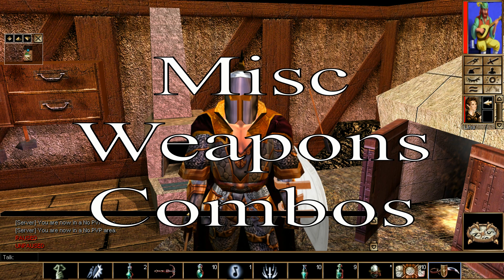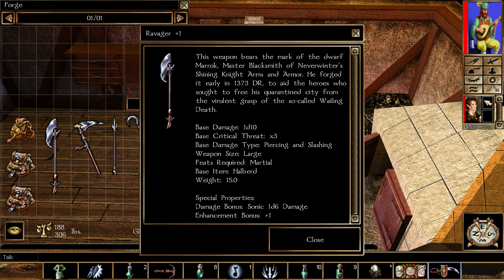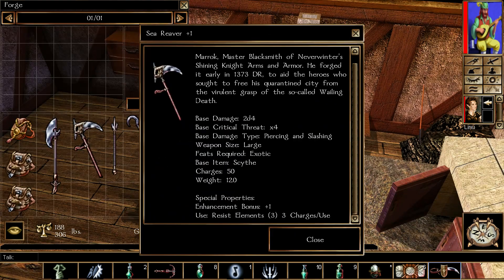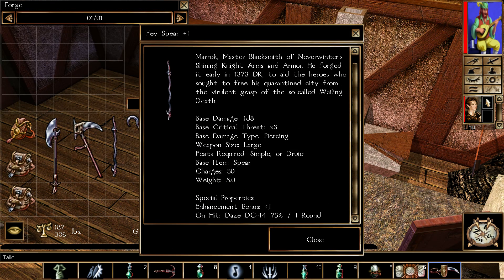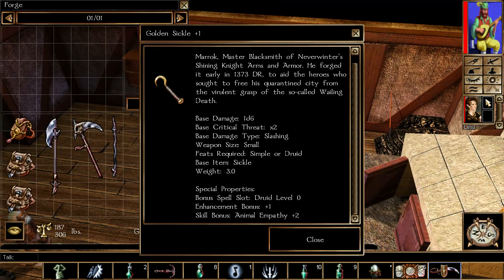Last section is miscellaneous weapons — there are only four. Halberd plus one and dragon's blood gives you ravager plus one — a decent two-handed weapon. Scythe and amantite gives you sea reaver plus one — not a bad scythe. Spear plus one and fairy dust gives you fey spear plus one — a good spear. Last but not least, sickle plus one and special holy water gives you the golden sickle — not a bad sickle at all.